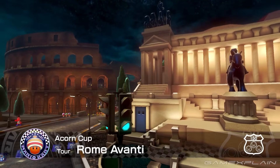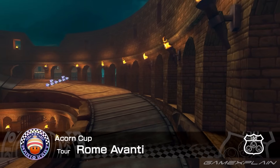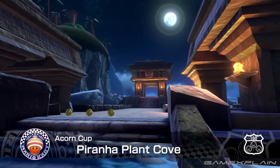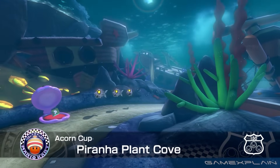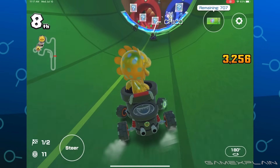Every other course introduced in Mario Kart Tour — from the various cities to the other new, unique courses like Ninja Hideaway and Piranha Plant Cove — all ended up in the Mario Kart Deluxe Booster Course Pass. All except Piranha Plant Pipeline.